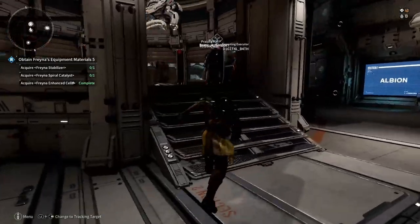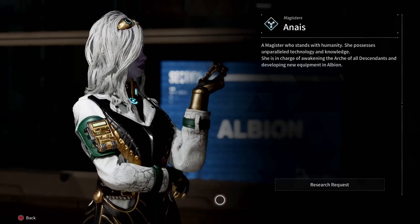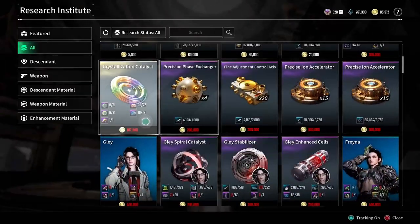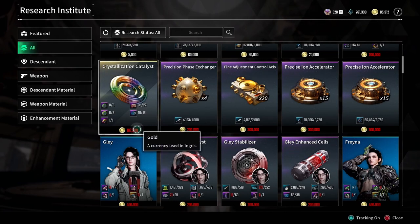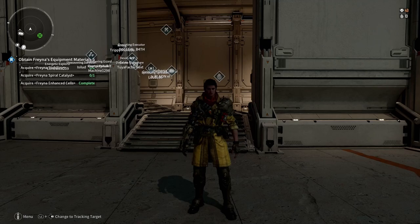Now that I think about it, I'm probably not going to be able to begin the craft because I have to get more gold — but as you can see, I have all the materials to create it. I just don't have enough money — story of my life. You should do this every day because you're going to need these catalysts for leveling your guns and leveling your descendants.